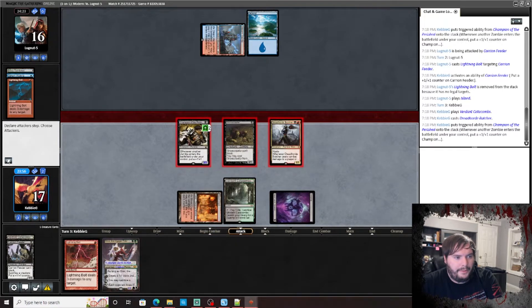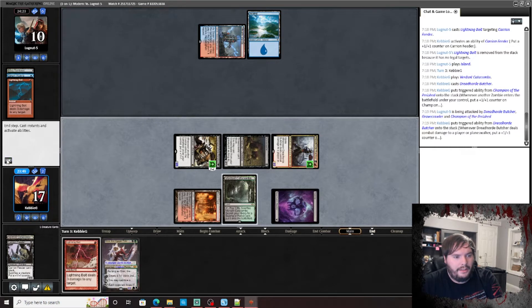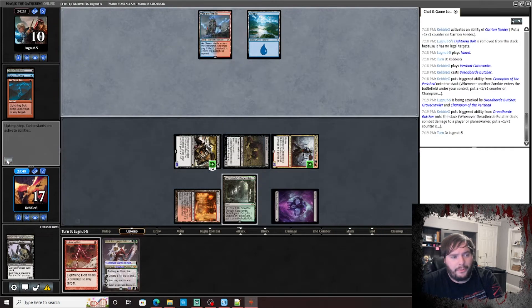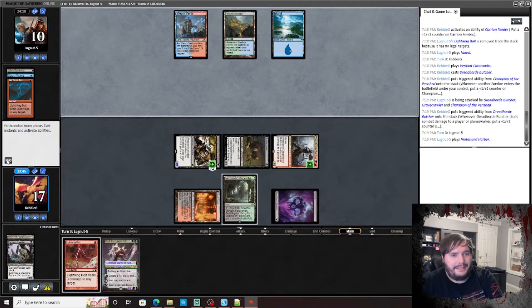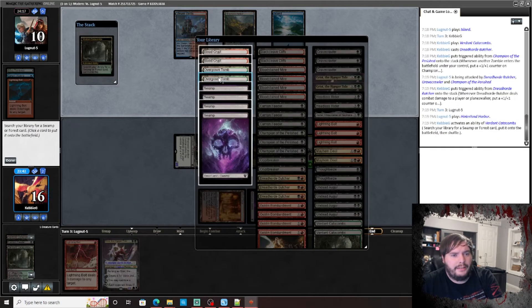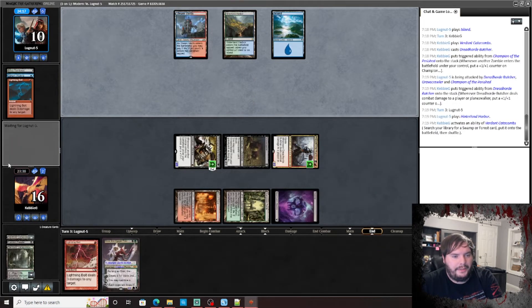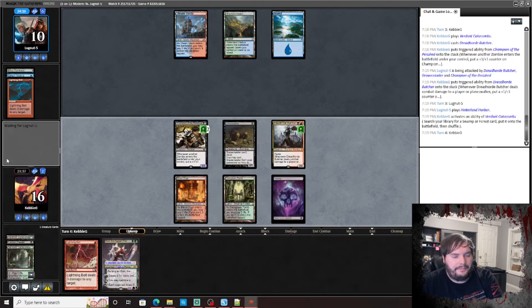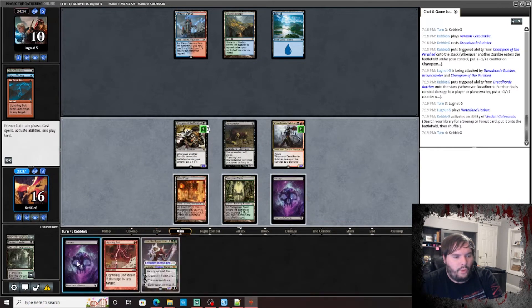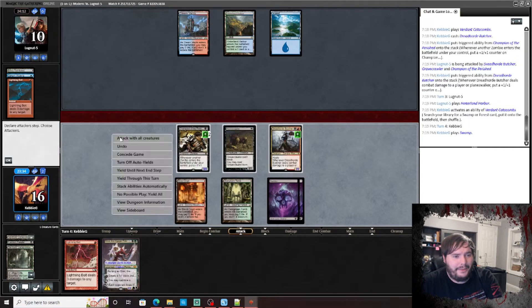Pop, get super frisky. Grow the dork, pass the turn — we'll get an Overgrown Tomb. Looks like he's going to pass. It's a Temur build — interesting. So we get Overgrown Tomb tapped, untap a Swamp, play the Swamp, go to combat, attack.